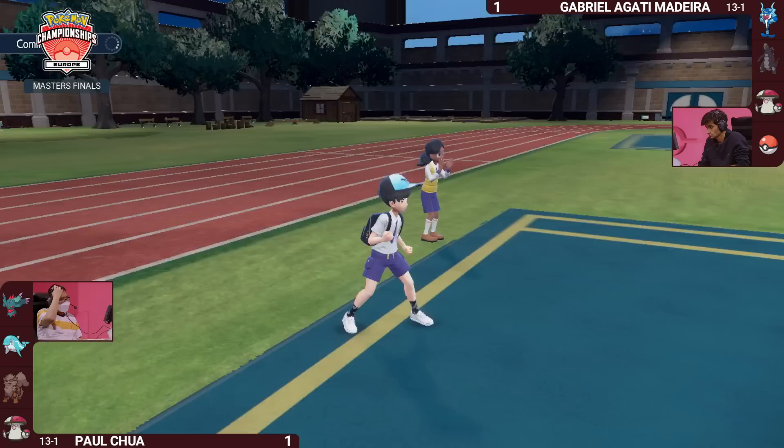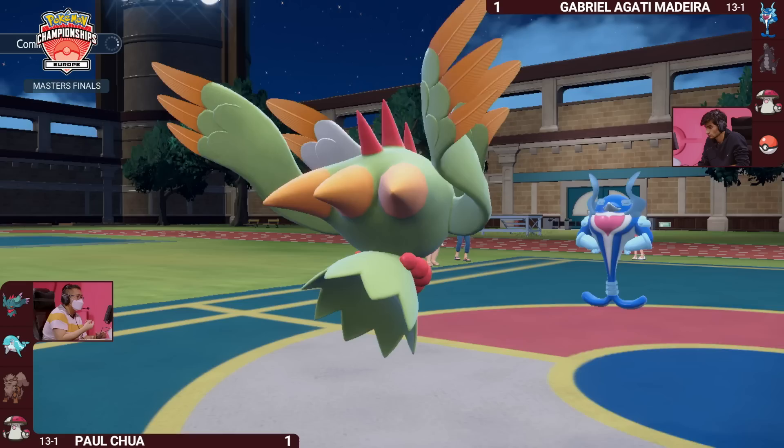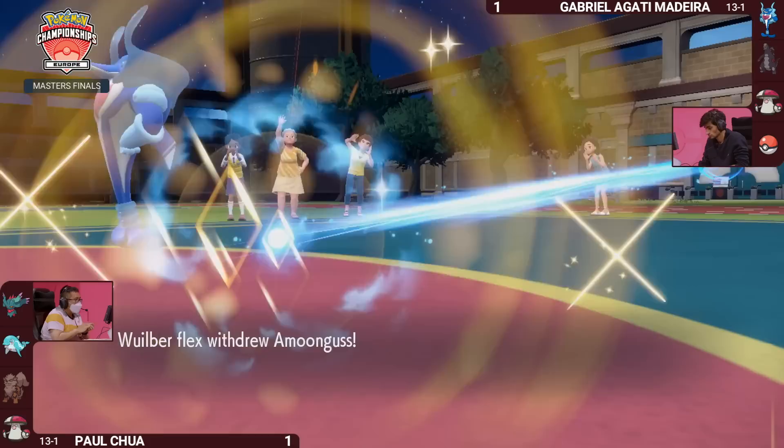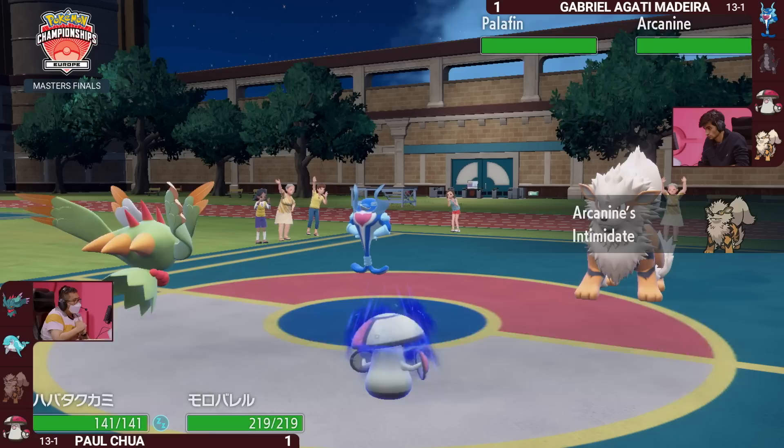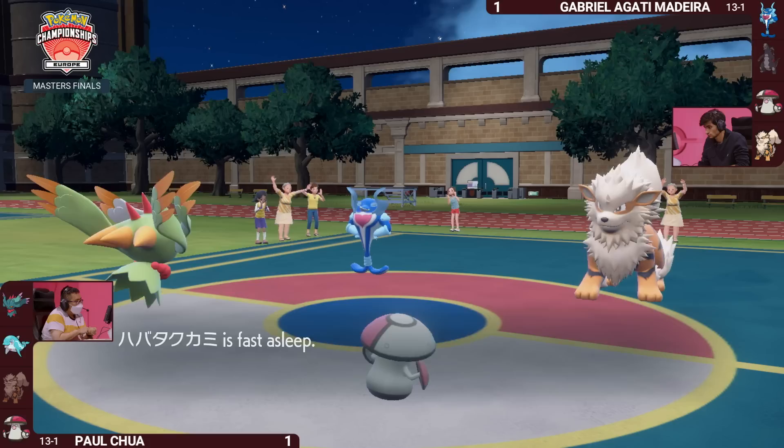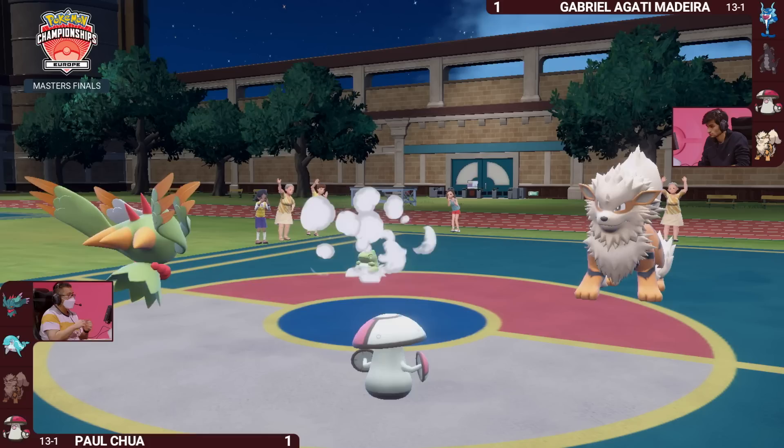This is all about reading at this point — these players are so familiar with these teams and each other's play style. We'll see Amoongus leave the field for Gabriella in favor of Arcanine. Arcanine can get in really safely at this point. The Fluttermane is going to stay on the field and take its one guaranteed turn of sleep as Palafin capitalizes and goes for the Substitute — keeping it safe from any Spores that Amoongus would want to throw.